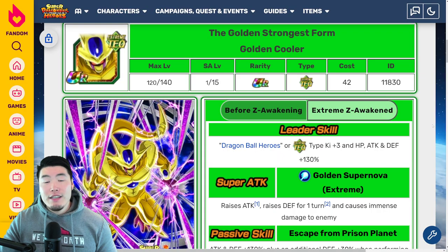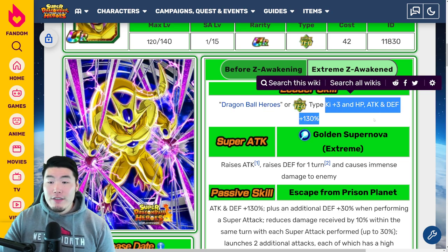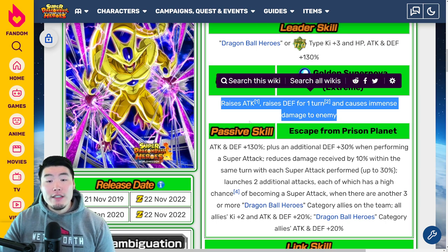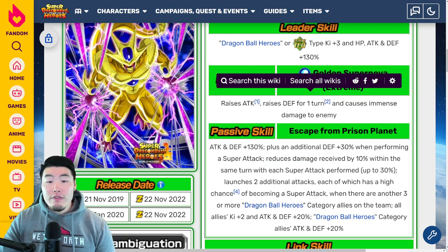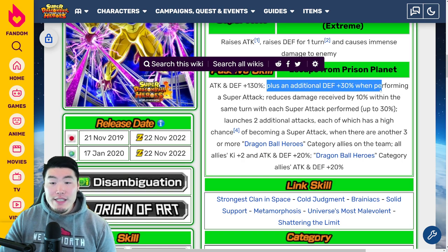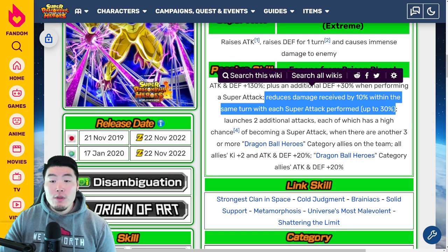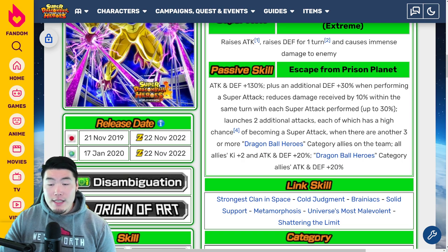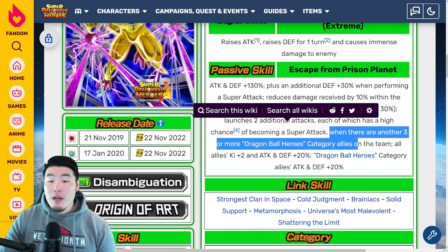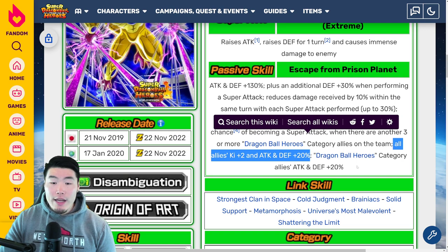Moving on, we have the TEQ Golden Cooler. Leader skill: Dragon Ball Heroes or Extreme TEQ types, Ki +3, HP, attack and defense +130%. Super attack raises attack — stacked infinitely — and raises defense for one turn, and causes immense damage. Passive: attack and defense +130%, plus an additional defense +30% when performing a super attack, reduces damage received by 10% within the same turn with each super attack performed up to 30%, launches two additional attacks each of which has a high chance of becoming a super attack when there are 3 or more Dragon Ball Heroes category allies on the team.